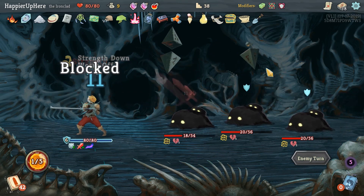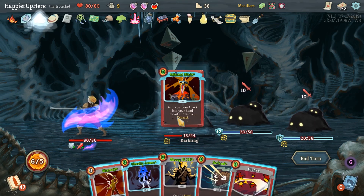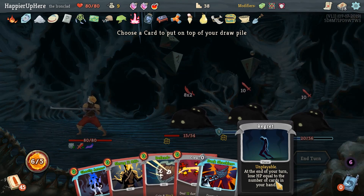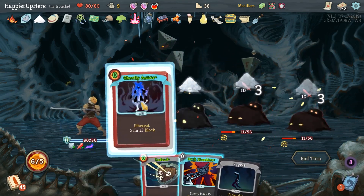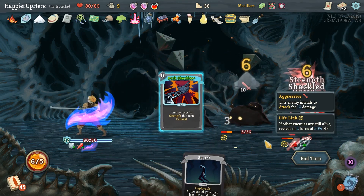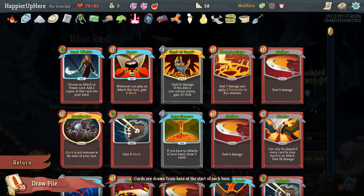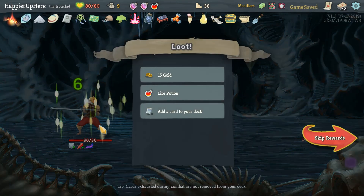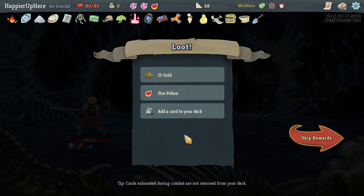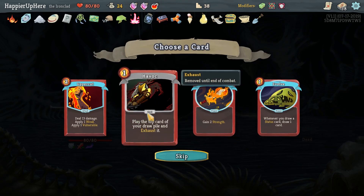Everybody's attacking. Infernal Blade gives us Cleave - very nice. War Cry, put this guy back - we'll Shrug It Off again anyway. Cleave, Shrug It Off, Ghostly Armor, Defend, and Dark Shackles. They're all pretty much dead. Actually we have Hand of Greed upcoming - I would love to use a Feed there. We didn't get gold out of it, right? It wasn't the last one. I don't think we take another Fire Potion and we already have a Havoc.